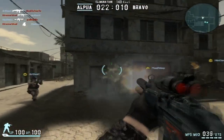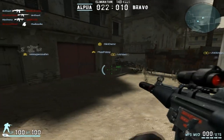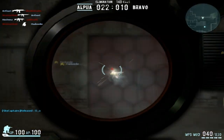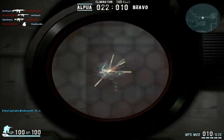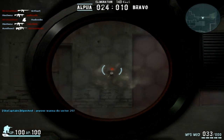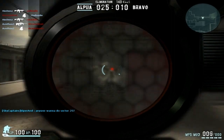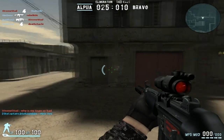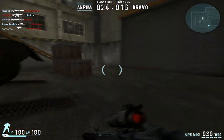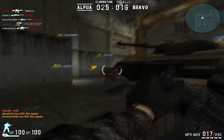Now moving on to the recoil. Going full-auto, it has very low recoil and very low spread — very good. However, it does have its problems. When you scope in and go full-auto, big problems — a heavy horizontal recoil pattern. You definitely cannot go full-auto when you're scoped in. The recoil pattern on the MP5 mod is probably one of the main reasons why people don't use this SMG — it's just really bad and throws you off completely.